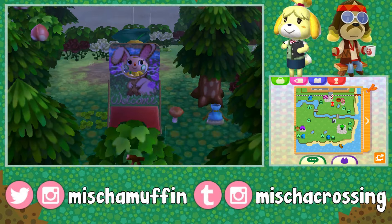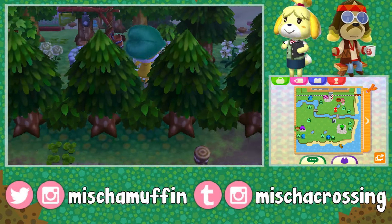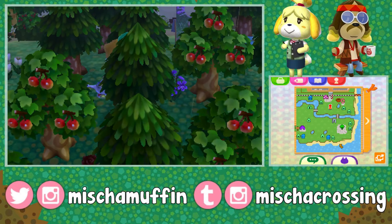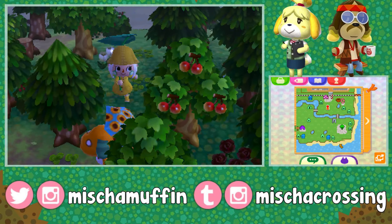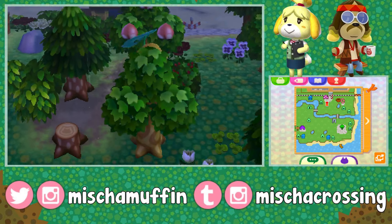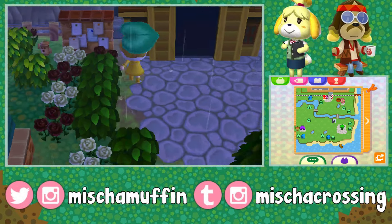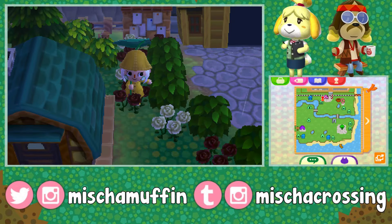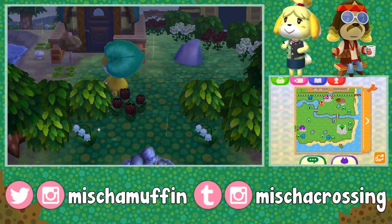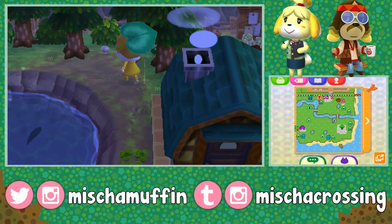A bunny face cut out. There's a water well, and the magic lamp. There's Biscuit himself. Here's the train station surrounded by bushes — I like the black and white roses. Oh, is this Teddy's house? No — it's B's house. Yeah, Teddy has that green roof. I should know B's house; I have her in my town.